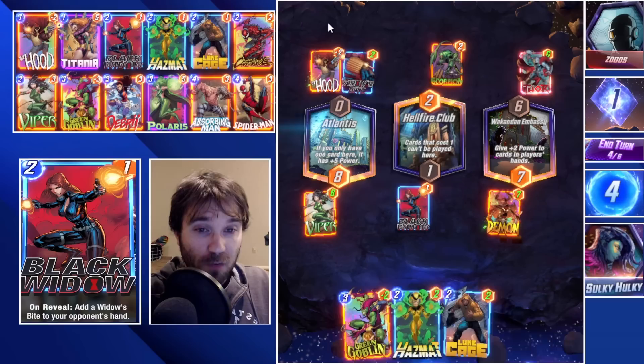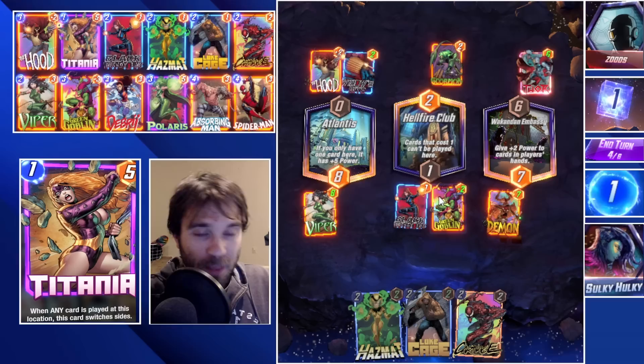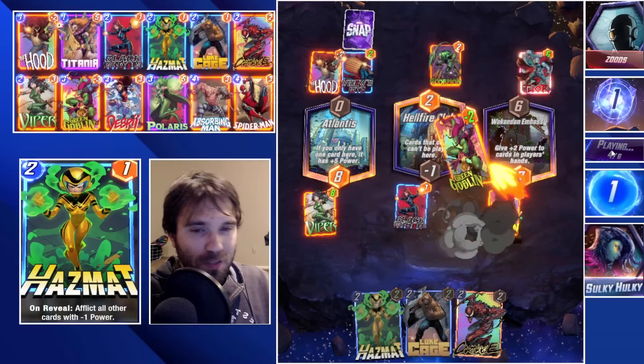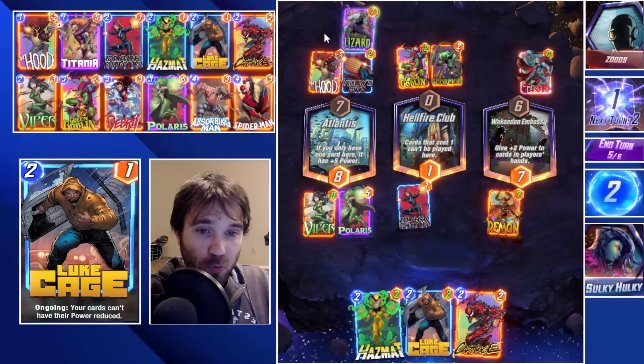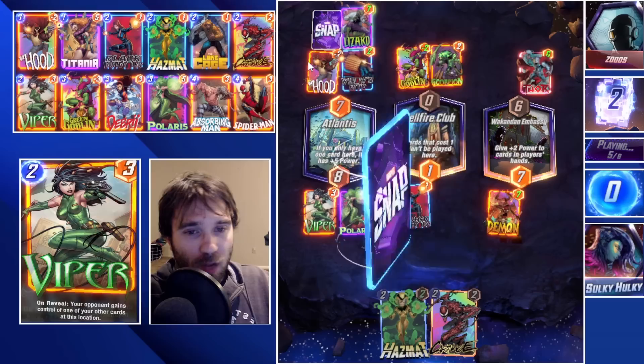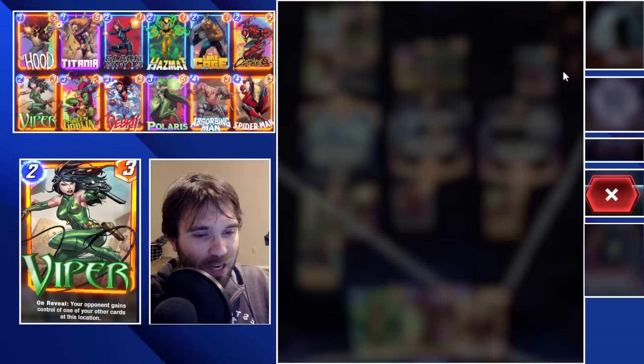They play Thor into the Embassy, which is a tough one to beat. If they draw Mjolnir early and we don't get a way to cap these lanes out, it's going to be hard to stop them. I'm going to send them the negative 2 power Green Goblin — it got hit by both the Embassy and the Scorpion, but it does start clogging up their board. I'll play Polaris to pull the Scorpion over and finish capping that lane, throwing our Loot Cage there as well. Unfortunately we don't have Spider-Man, the Arrow comes down — Spider-Man, you are a turn too late.